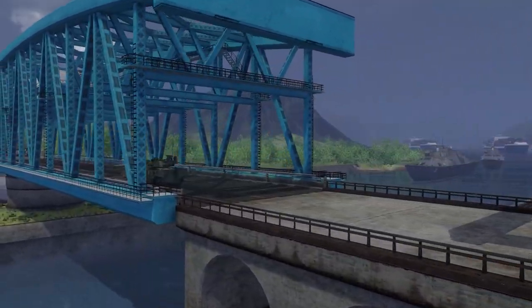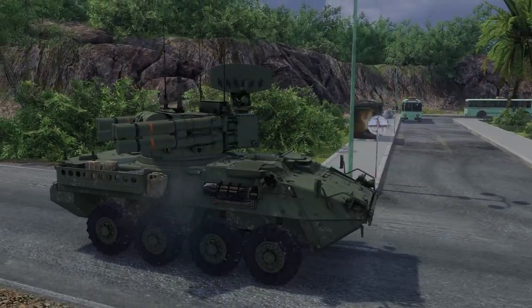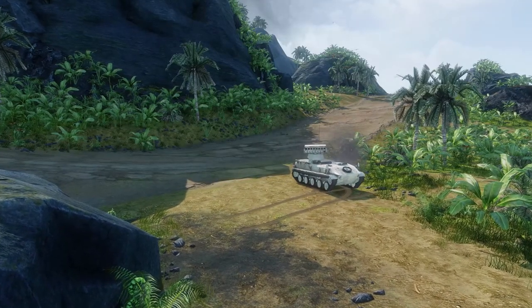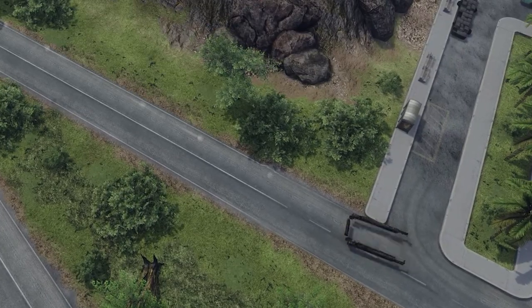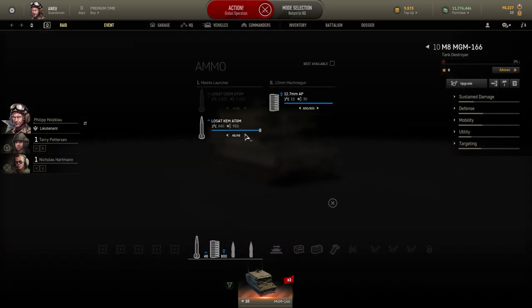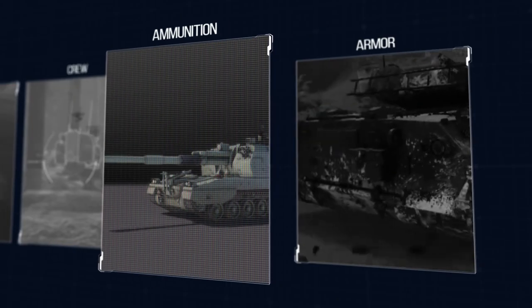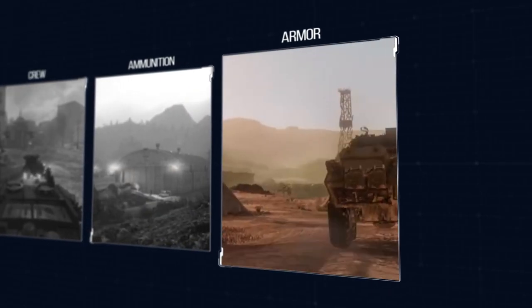And finally, some guided missiles have the self-homing capability. These missiles follow the target automatically without you having to keep it in your crosshairs, although this ability will not match the accuracy of an experienced player. These are the main ammunition types of Armored Warfare. There are more types of ammunition in the game, although these are quite rare — please check the tooltip of every ammunition type to learn more about its effects. Now you know all that you need in order to choose your ammunition carefully. In the next part of the series, we'll discuss various armor types. But until then, see you on the battlefield!